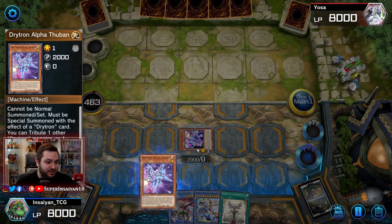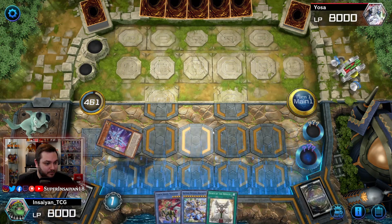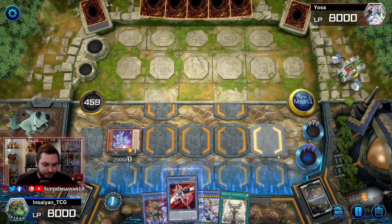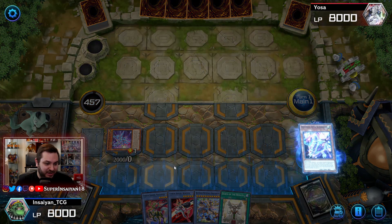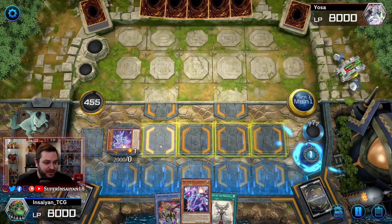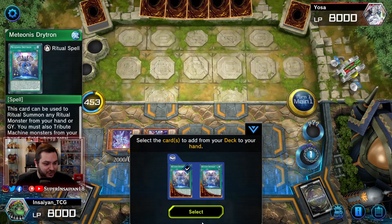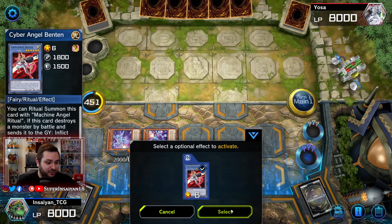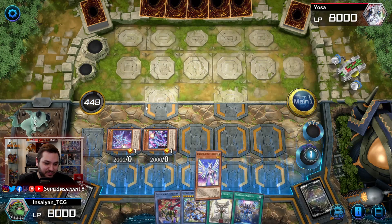Let's go ahead and use Alpha, pitching the Zeta that we have, adding us a copy of Ben 10. Then we can use our Zeta, tributing our Ben 10, summoning itself and getting our Medianus Drytron. You guys should know all this already, but for those of you that don't — Alpha plus Zeta is just the full combo. We get to activate Ben 10 since it was tributed, which will add us our copy of Diviner.